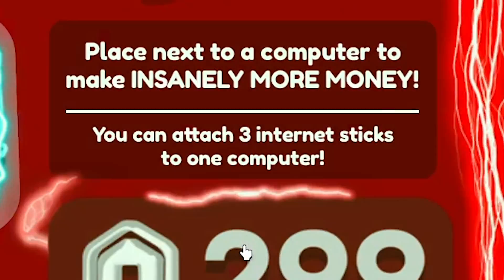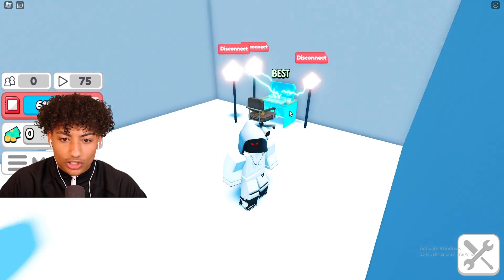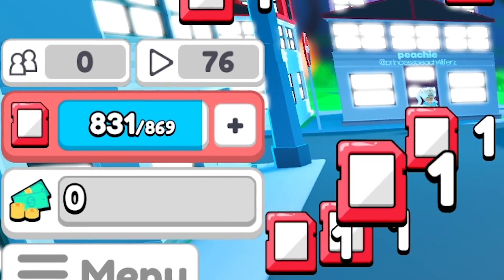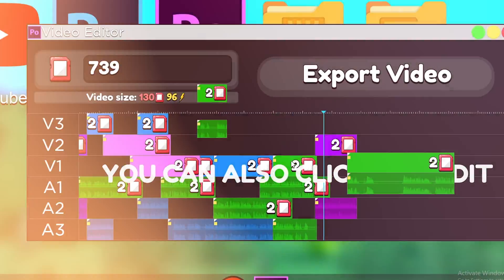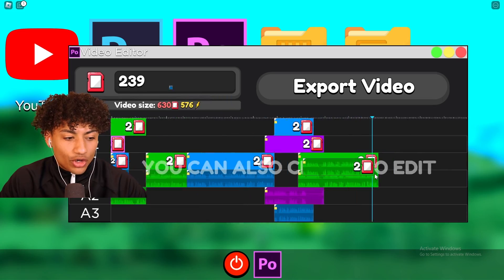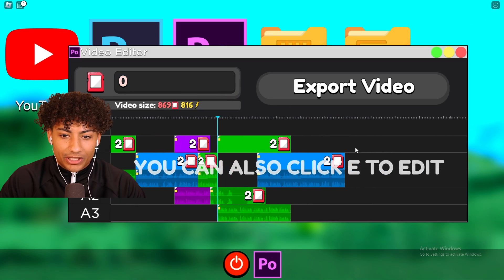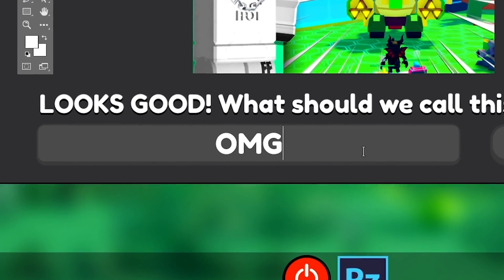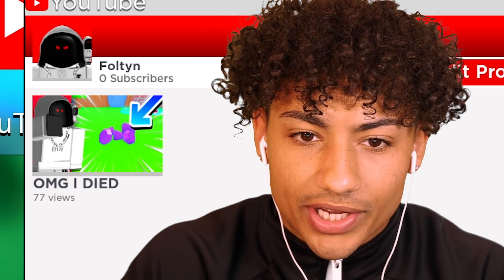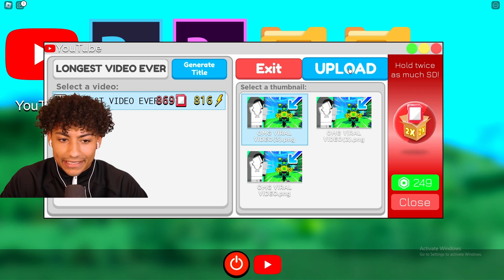It says you can attach three internet sticks to one computer — oh my gosh. We're gonna place one right there and another one right there. Connect — bro, my computer literally looks like a super computer right now. Our SD card is about to be full. Let's go edit and post — let's see how many views it's gonna get. Let's go to the video editor and place all of these in. This video is about to be like five hours long — it's gonna be a 20-hour video. Export. We'll title this 'Longest Video Ever.' Now we need a thumbnail — OMG viral video. Now we go to YouTube — my video already has 77 views. Upload. Longest video ever.